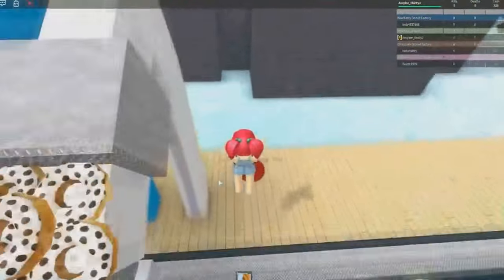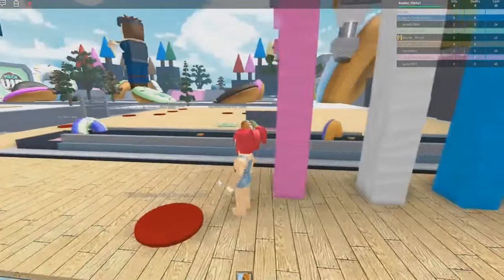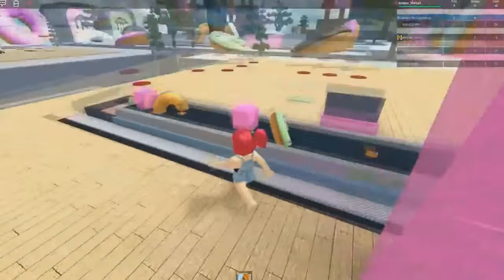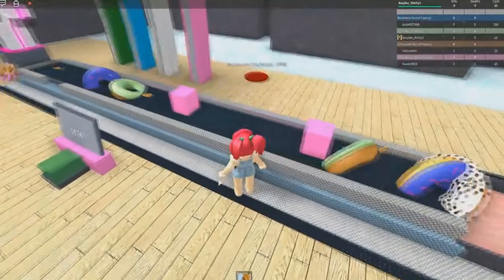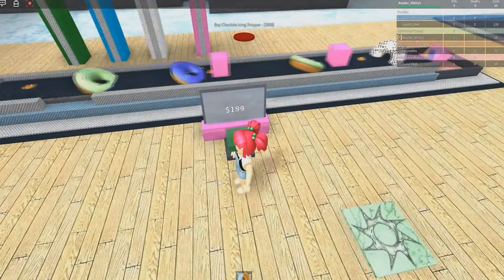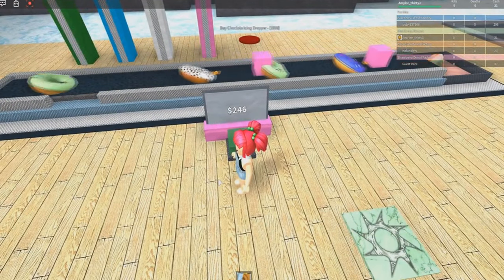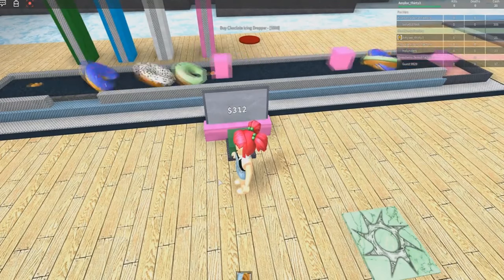We now have enough to buy the next one, so let's go ahead and buy that. The next one is a Chocolate Icing Dropper, which costs $500. What are these square things? That's like the weirdest donut I've ever seen. The money is going up a lot quicker now than when we started, so that is totally awesome. We need to make $500 to buy the Chocolate Icing Dropper.